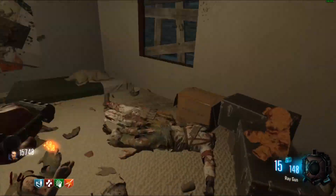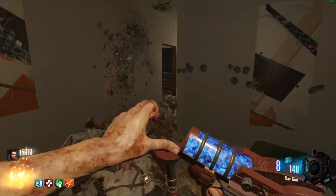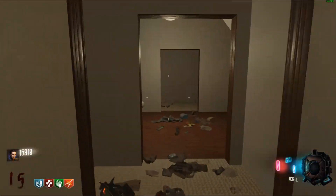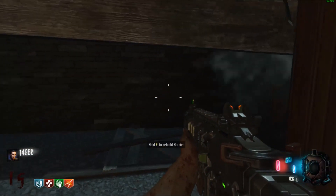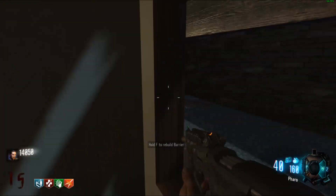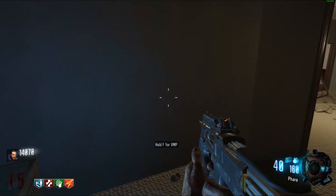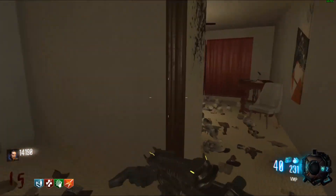The Black Ops 3 mod tools were released the other day and it's been amazing looking at all the gameplay and everything - the possibilities we have of weapons we can get, buildables we can get and everything else. We've seen gameplay with the staffs, we've seen gameplay with the Trample Steam, we've seen quite a few new maps now that have been made. We're able to get Takeo's Katana, the dual wield ray gun, almost anything at this point and you literally can just spawn everything in.